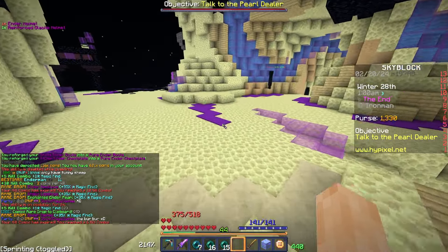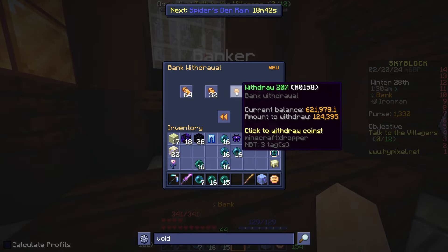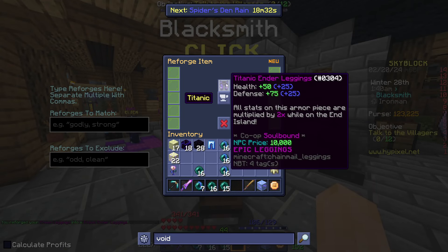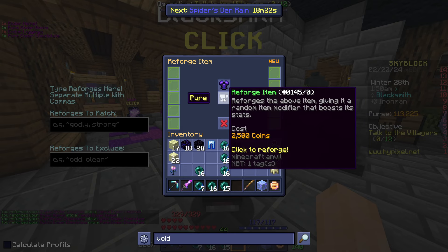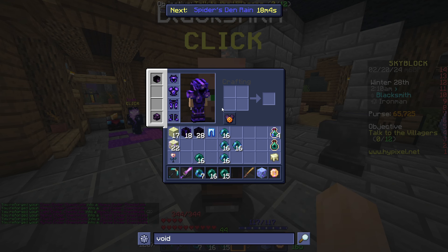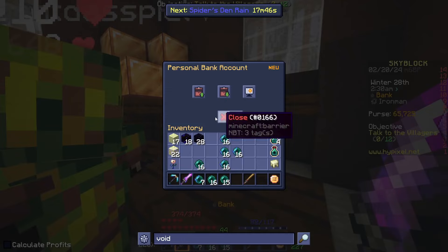Ender pieces are like a one percent chance to drop, but I did it — I got the full Ender set and a necklace! I got the leggings and helmet right after each other. I also got a Titanic Experience Bottle from mining the ender nodes. Let me quickly go and enchant these and put a reforge on them. Fierce! I'll take that. Another fierce piece — I kind of want fierce on all of them. There we go: a full fierce Ender set!